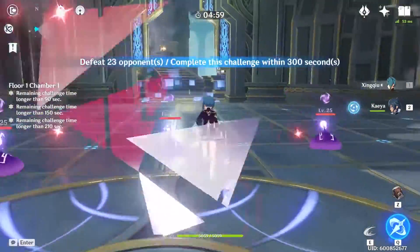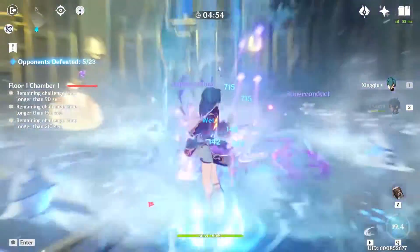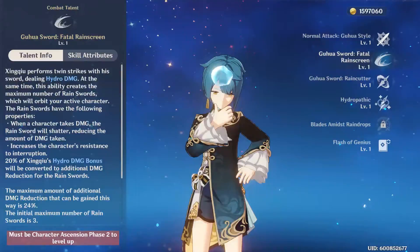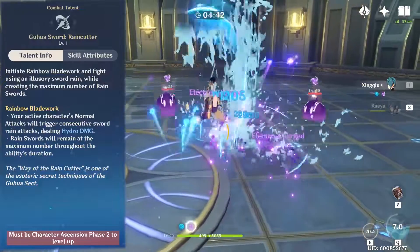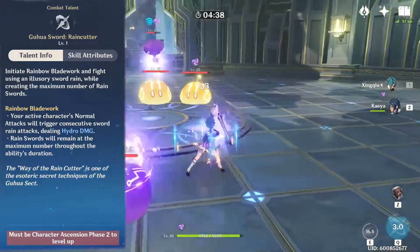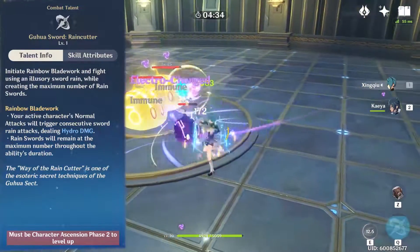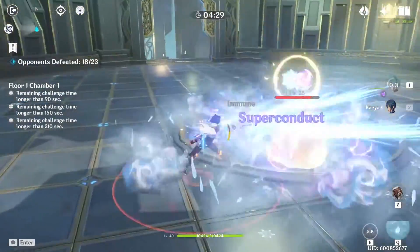Another choice is Xingqiu. For free-to-play, he could be a good choice if you're struggling with difficult content because his skill gives you some damage reduction and defense. On top of that, his elemental burst is very team-friendly — you can pop it, switch to a different character, attack with that character, and the rain cutters will deal damage to the enemy and apply wet status so you can trigger elemental reactions with other characters.